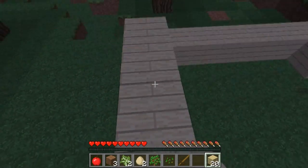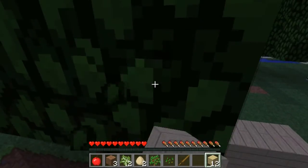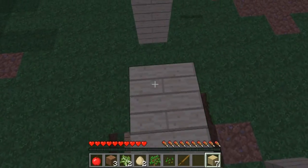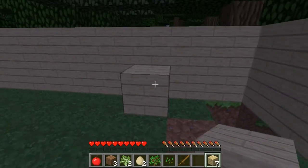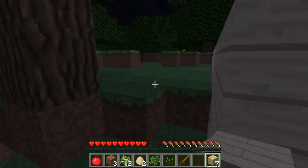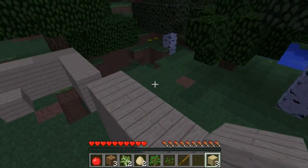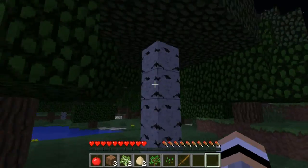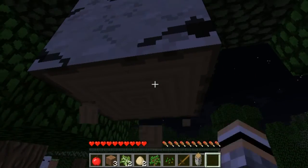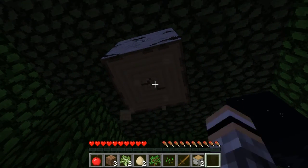Hey, there's chickens down here. We need torches, so it's a good idea to get some coal. I'm down here. I thought I was building the house, now I'm coming down there. It's one or the other — make up your mind. Coal's always in blotches, like there's so much together, but I seem to always get the crappy coal — find like two pieces. When I find coal, I find like veins of 20 or 30 of them. Ridiculous.